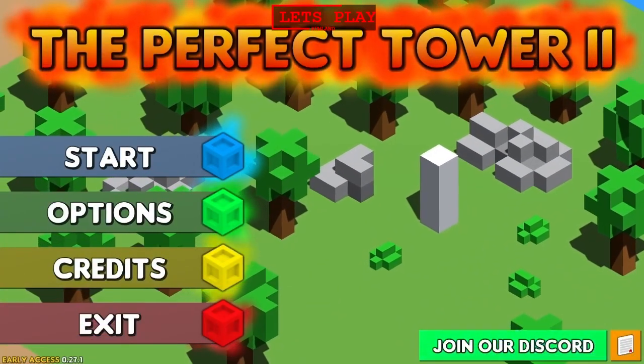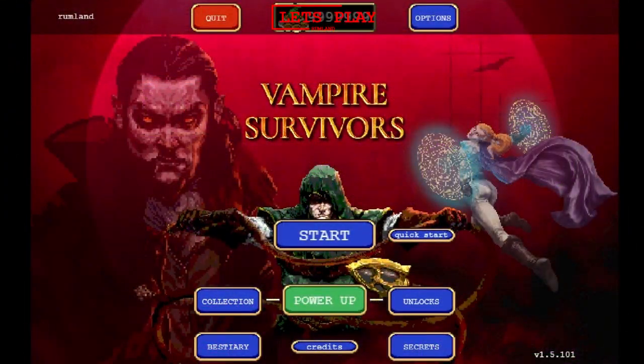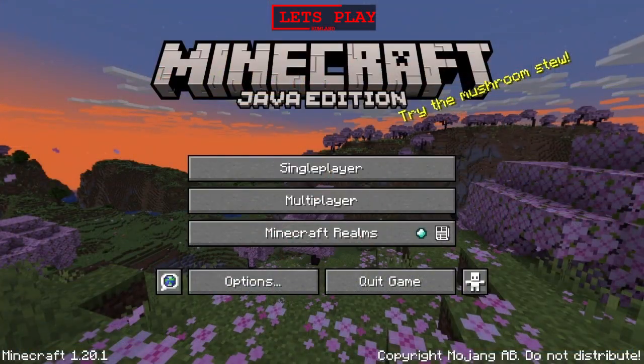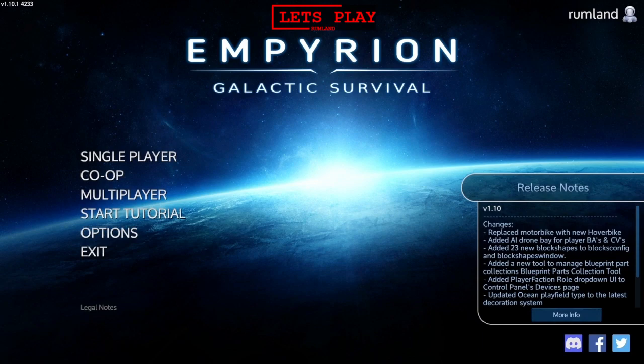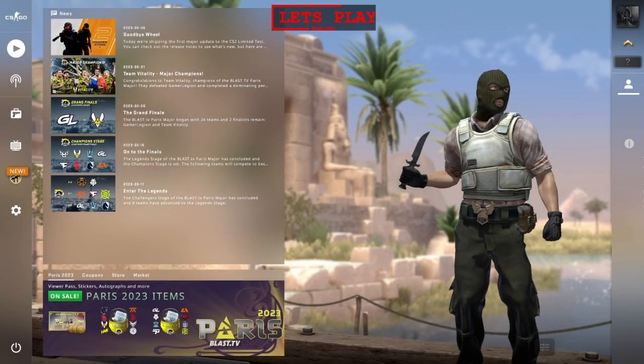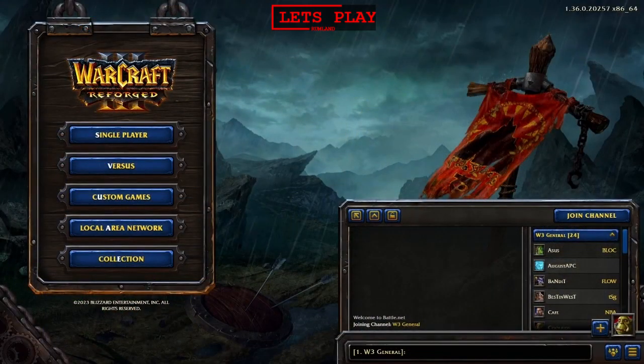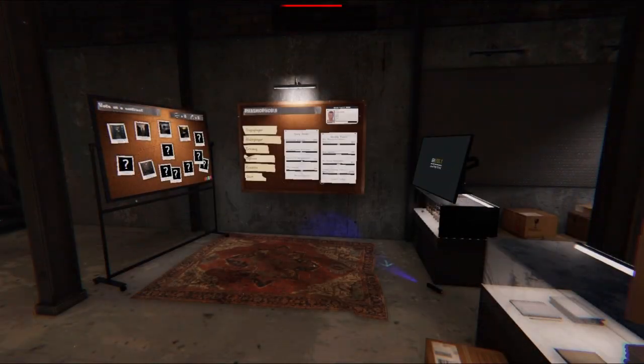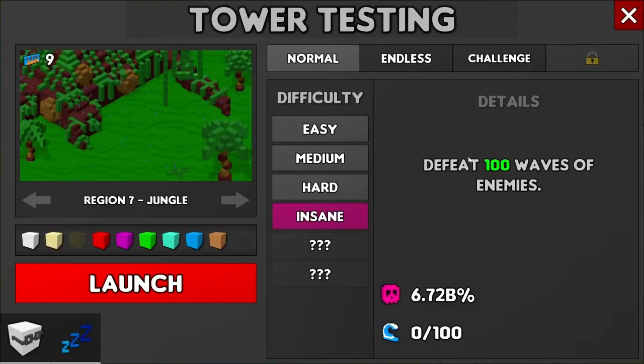Let's get started. Hello and welcome back to another session of The Perfect Tower 2. I'm going to be doing Region 7 Jungle this time on Insane. Let's get right into it and see how we do.